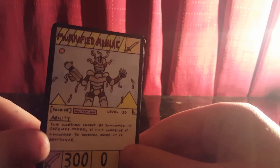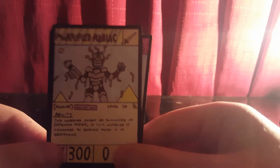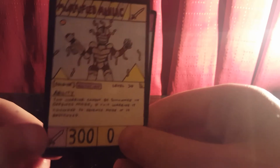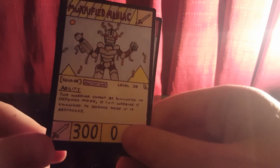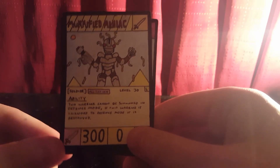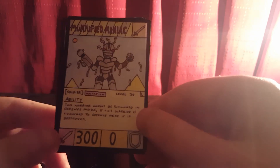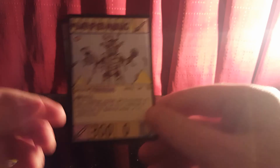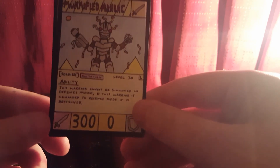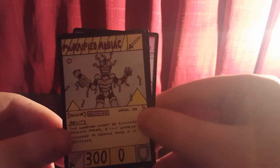Next we have the mutation warrior in this set, which is a legendary: Mummified Maniac. You can tell by the artwork — it's got bandages falling off as he rises up to power. He's a Soldier Mutation, Level 30 Legendary. The ability is: this warrior cannot be summoned in defense mode, and if changed to defense mode it's destroyed — so it can never be in defense mode unless an ability card negates it. Damage is 300, the highest of any Eternal Light card so far, and zero defense.